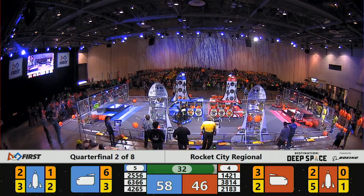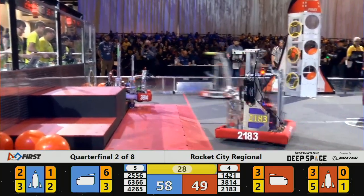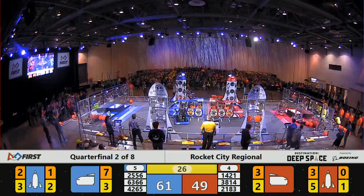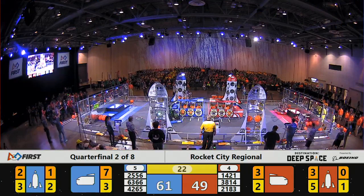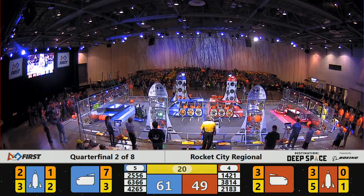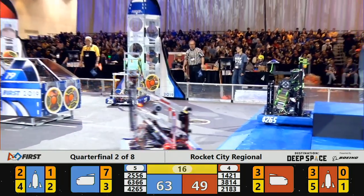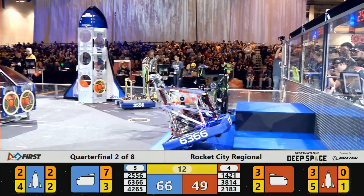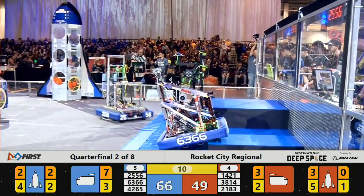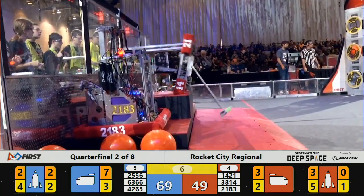Cargo now goes in again — oh, they lost cargo. We've got cargo going in the lower level of the Red Alliance rocket. 48 seconds to go in the match. Can the Red Alliance — 14-21, Team Chaos with their flip maneuver.